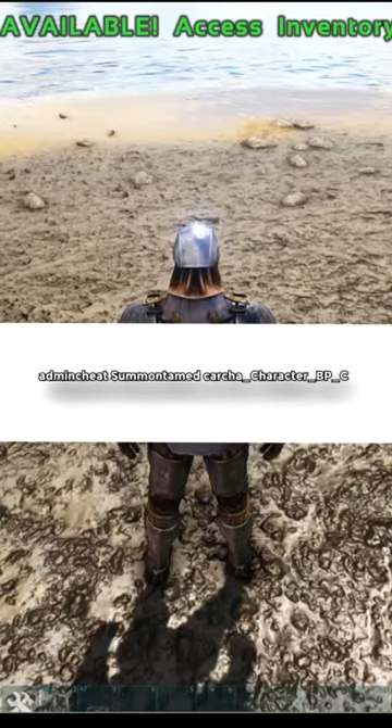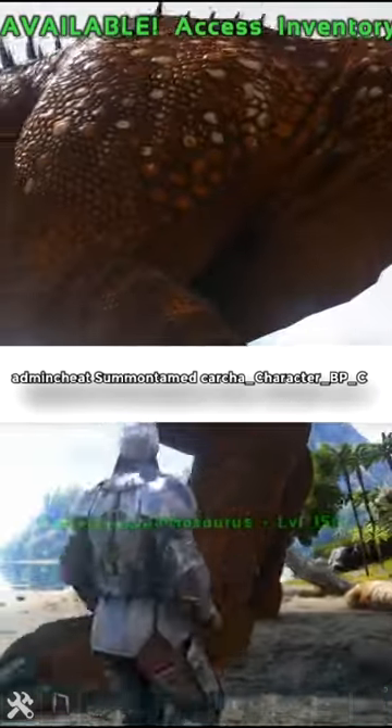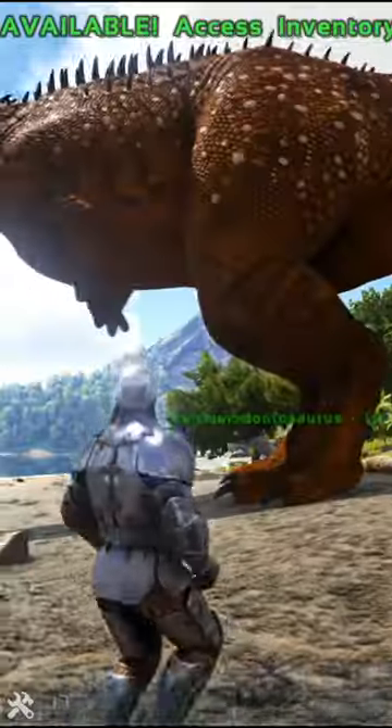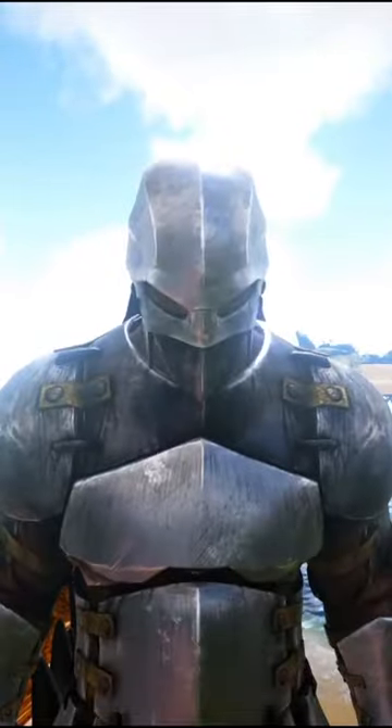And if you want a tamed one, you need to type: admincheat summon tamed_karcha_character_bp_c. You can copy it in the description. I hope you enjoy this video — like and subscribe for more videos.